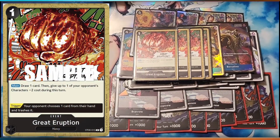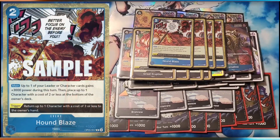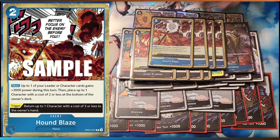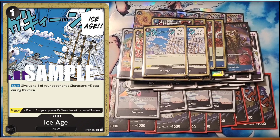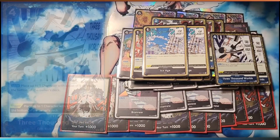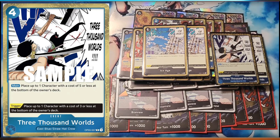In the one-ofs: Great Eruption — minus 2 draw. Then Houndblaze — return a 2 or less to the bottom of the owner's deck, boost something by 3,000 power. Nonrestrictive and the best blue card they've made. Ice Age — back to main, minus 5; have to keep all those big bodies to get reduced, because this deck has a hard time only removing one thing at once. A Thousand Swords — with these two together you can take out any 10-plus, ideally, and still be able to put blockers down.